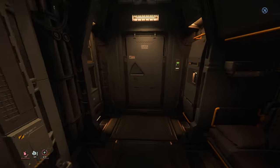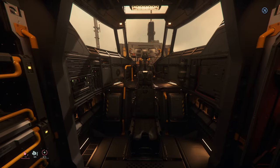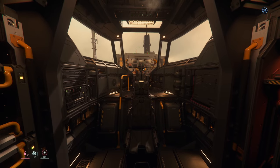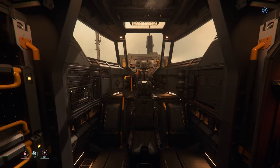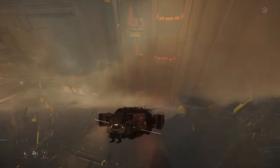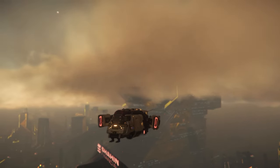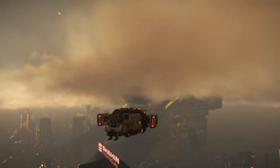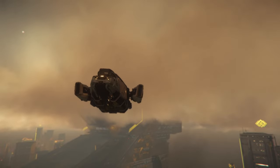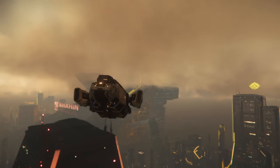As one of the newer ships created by Cloud Imperium Games, the Drake Cutter benefits from the latest design innovations and technical advancements, showcasing CIG's commitment to constantly improving and expanding the ship design process to meet the evolving needs of the verse. The Cutter embodies the essence of a versatile workhorse, possessing a reliable and practical design capable of tackling a wide range of tasks. While it may not excel in ship-to-ship combat, it compensates with the ability to adapt to different roles and complete any job thrown at it.